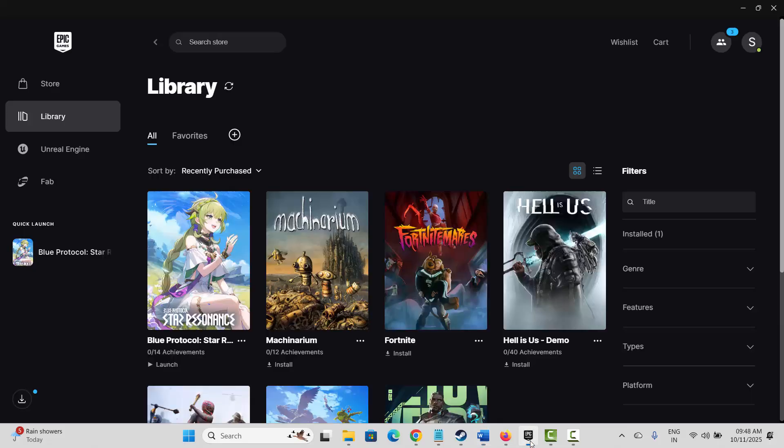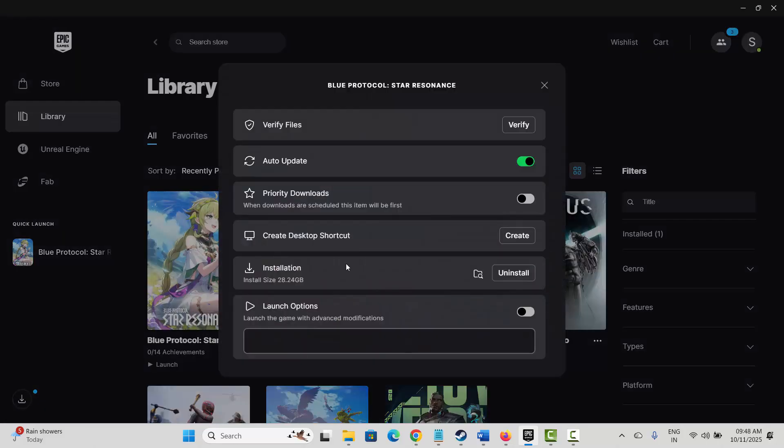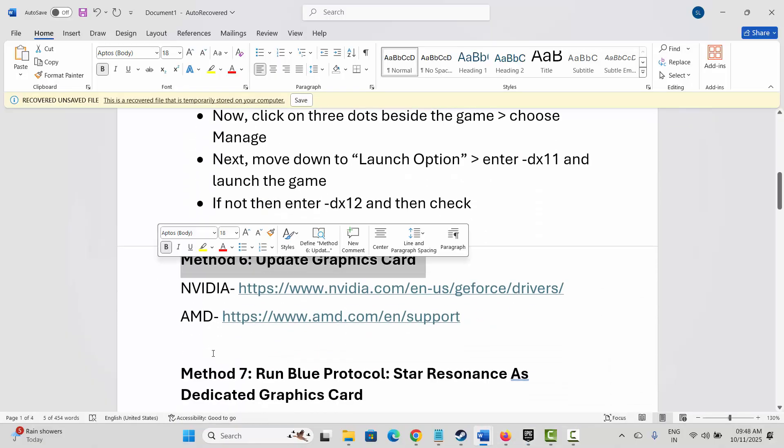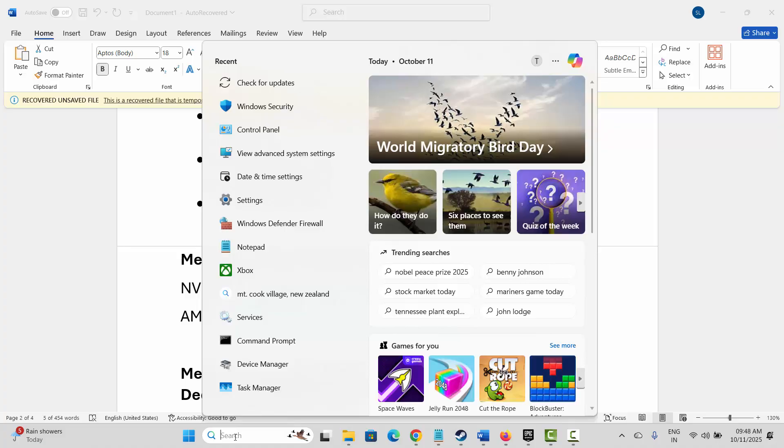The next method is to add launch arguments. Go to Epic Games, select your game, click the three-dot icon, click Manage, then find the Launch Option — enable it and type '-dx11.' Check if the issue is fixed. If not, come back and type '-dx12,' then try to launch the game and see if it is working.